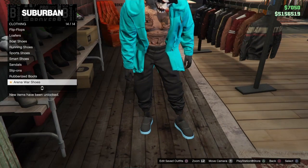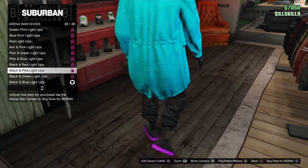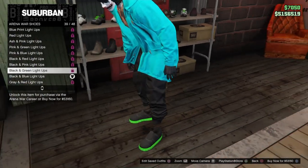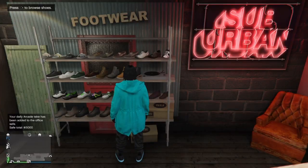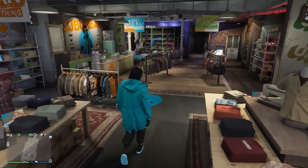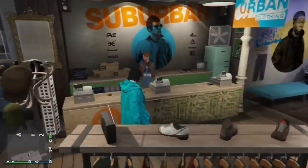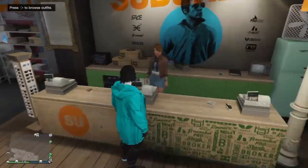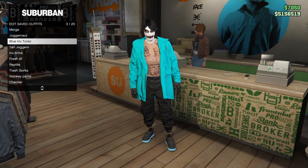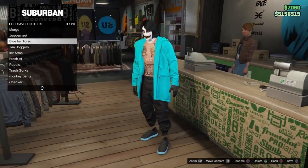...go to the arena war shoes and pick any of these light-ups. They've got all kinds of colors — red, purple, green, blue, any of them. Once you pick some of those, make your way to the outfit section. Make sure you don't have any helmets or masks on and take those off. Then go to the outfit section and save this as an outfit.